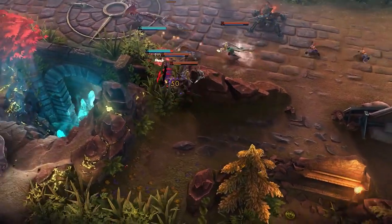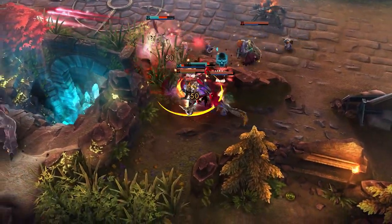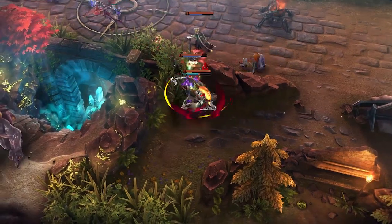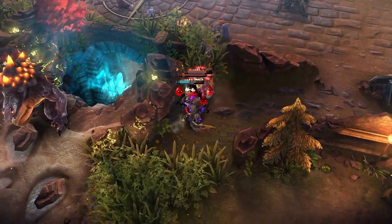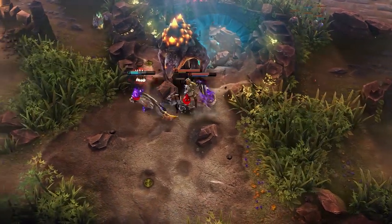In this fight, Rona's initial rupture helps split Adagio's teammates off from him and allows Celeste to easily bully him away. Using both the rupture and the whirlwind to disrupt grouped-up teams allows Rona to heavily influence the direction of teamfights.